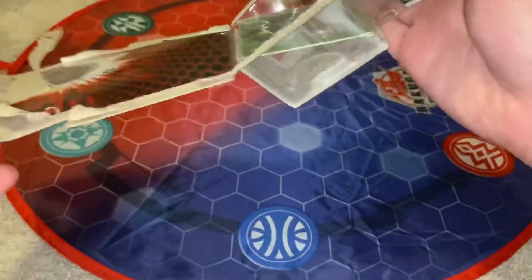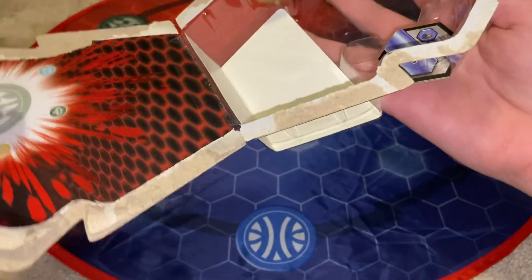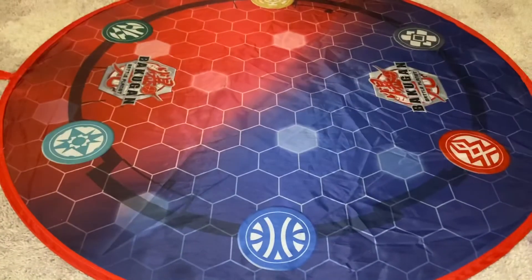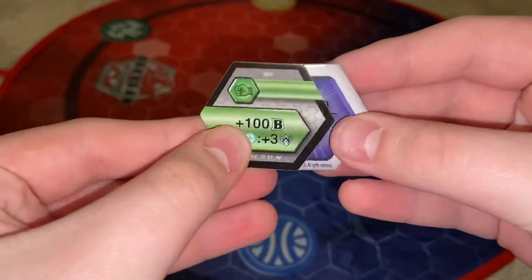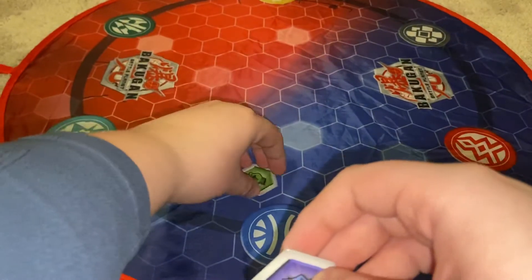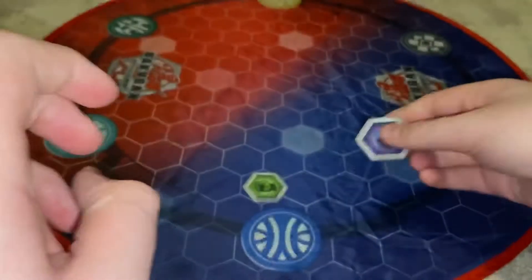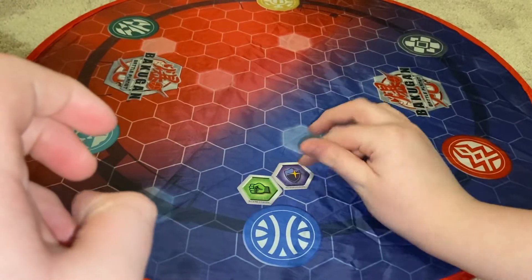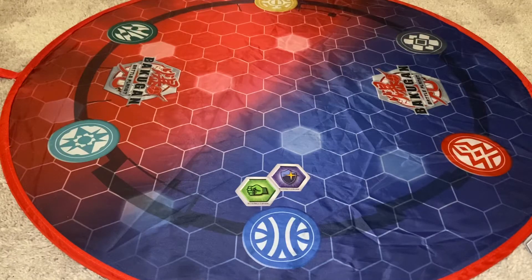Let's go over the cores first. We saw that he came with a green fist, which is plus 100B, Ventus Chaos plus three damage — not bad. And there's a magic shield, which is minus 400B, which isn't bad either.